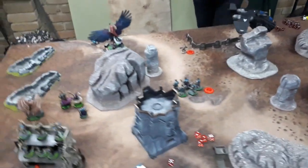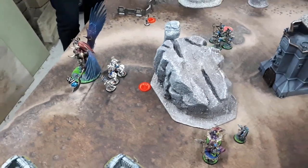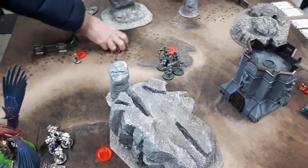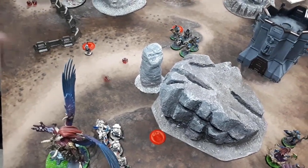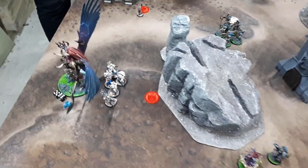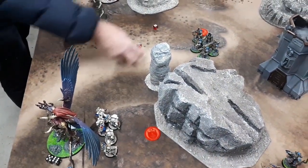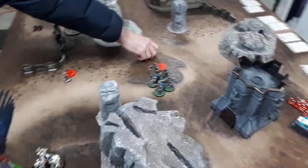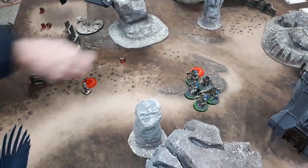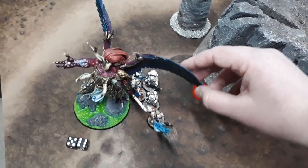Charge phase: Magnus charges the captain, Sanguinary Priest and Tactical Squad. Overwatch — grav cannon misses, grav gun misses, two crack grenades — one hit, doesn't wound; inferno pistol from the captain misses. Magnus makes the charge and is positioned within an inch of as many models as possible.